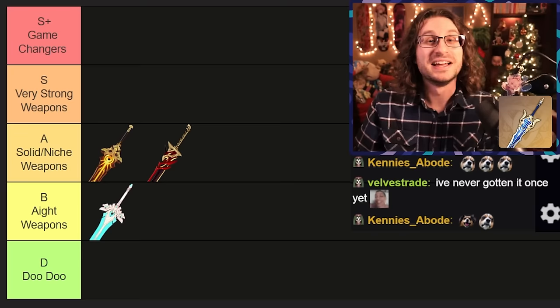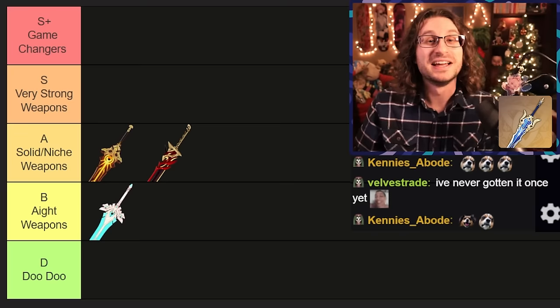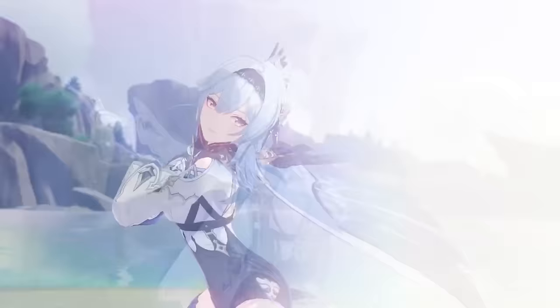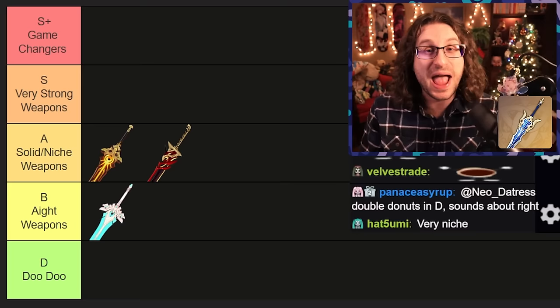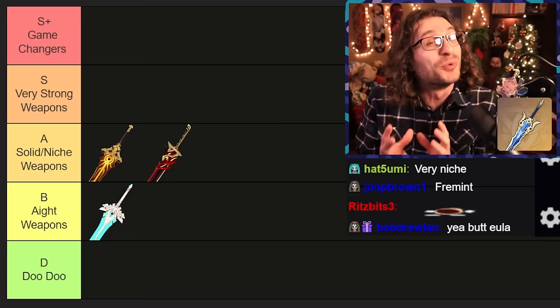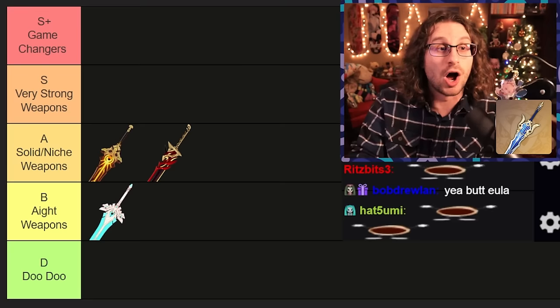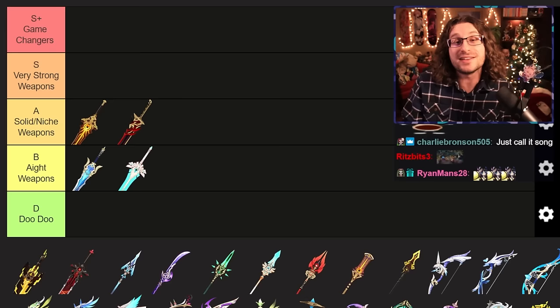The next weapon is Song of Broken Pines, Eula's signature weapon. It pretty much doesn't work on anyone else in the game. It has an absurdly high base attack and a passive that boosts physical damage, plus attack speed with stacks — all good things for Eula, not really for anyone else. You could use it on Razor, but it's really not worth pulling for. Even on Eula, there are weapons very close behind it in performance, just because Song of Broken Pines is literally only good on her. I'm putting it into I-8 — if you love Eula, go get this weapon, otherwise I don't recommend it.